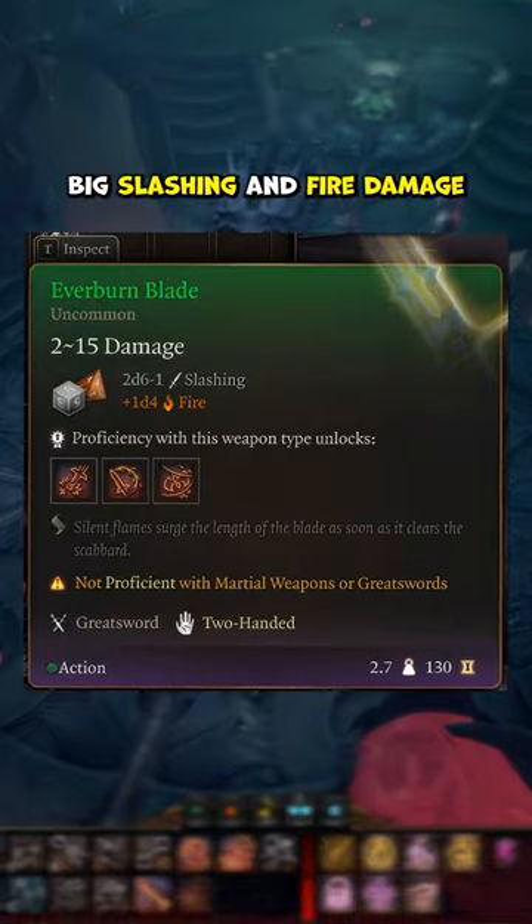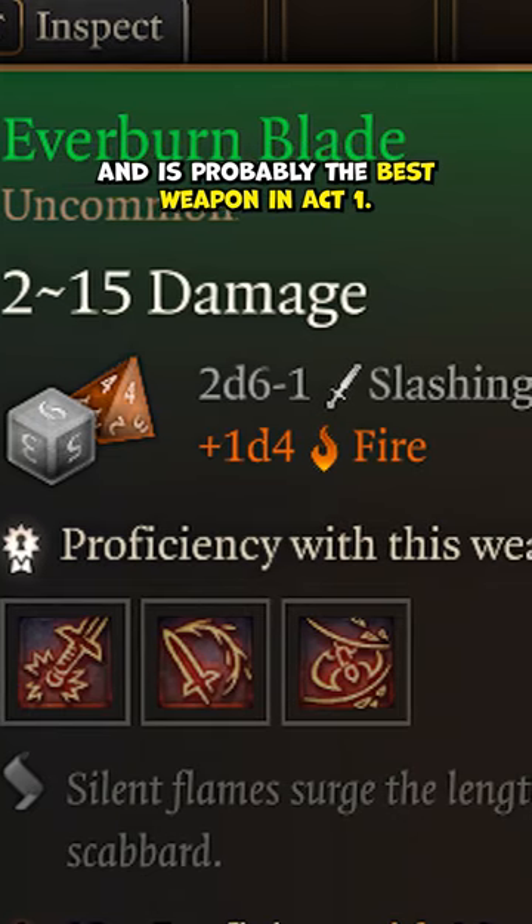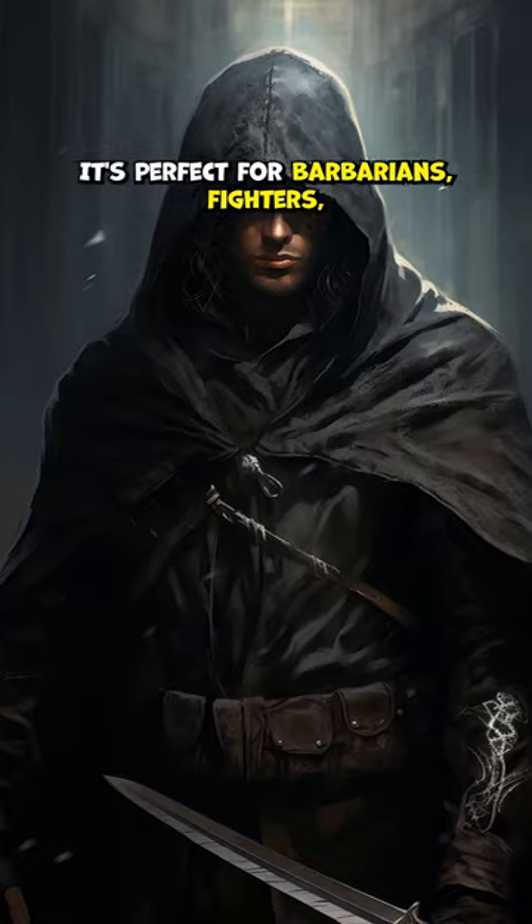The Everburn Blade does big slashing and fire damage, and it's probably the best weapon in Act 1. It's perfect for barbarians, fighters, or even Lae'zel.